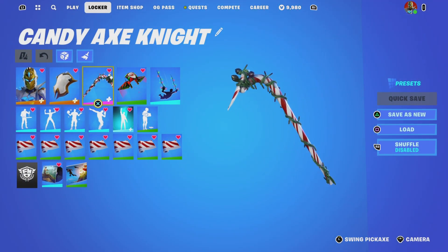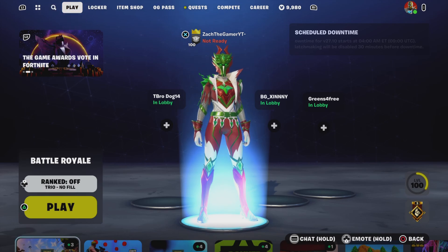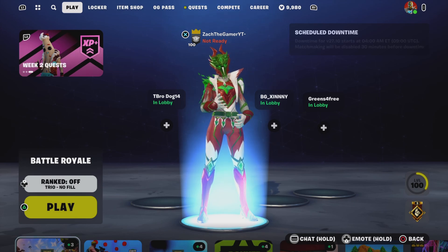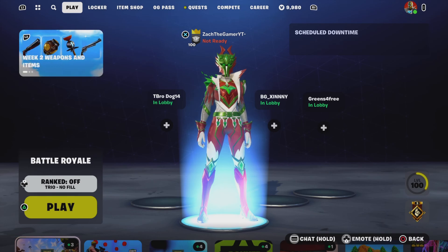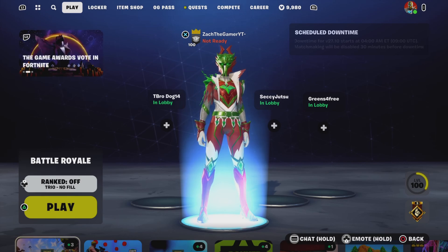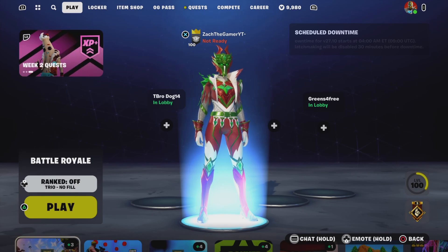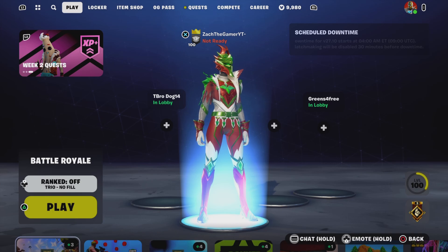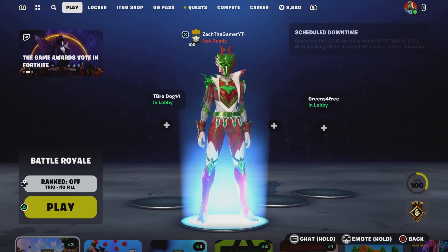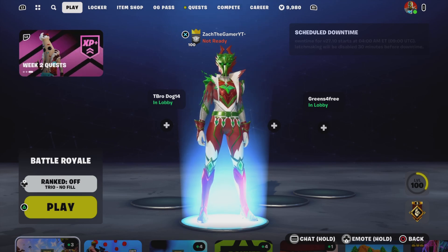If you have the candy axe pickaxe, definitely rock it with this skin — it's really cool. Let me know in the comments what other Special Knight combos you want to see. I could show you how to make the Black Knight, a Nintendo or Xbox Special Knight — anything you want. Just let me know and I'll get it out. Hope you enjoyed the video, hit that like button, subscribe if you're new, and I'll see you in the next one. Peace!